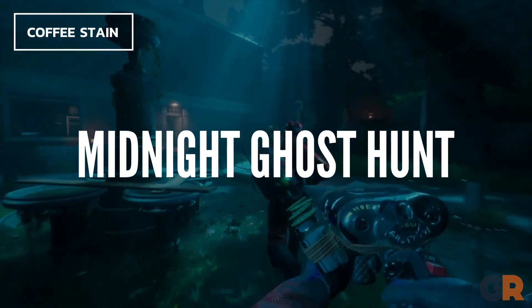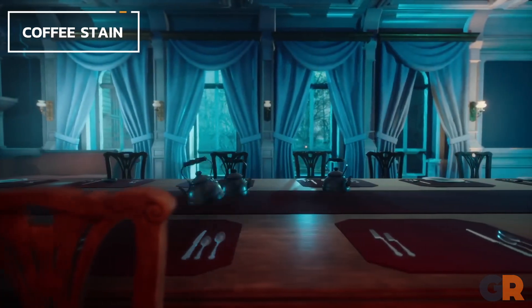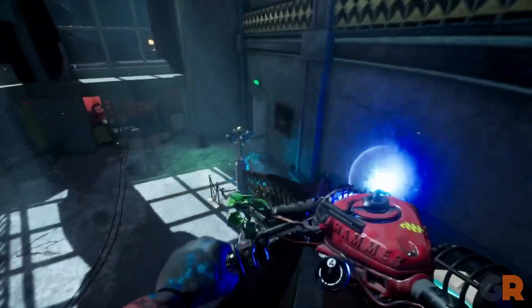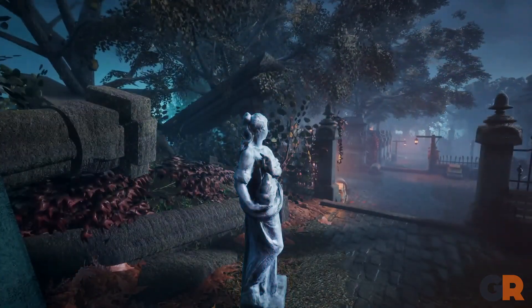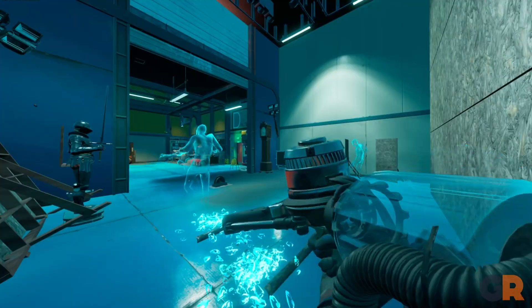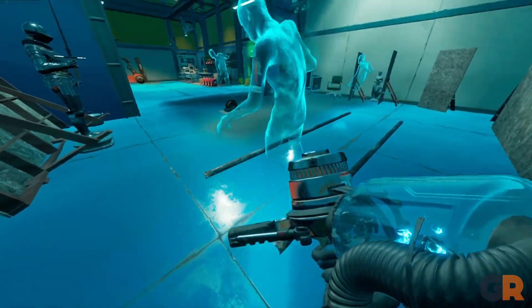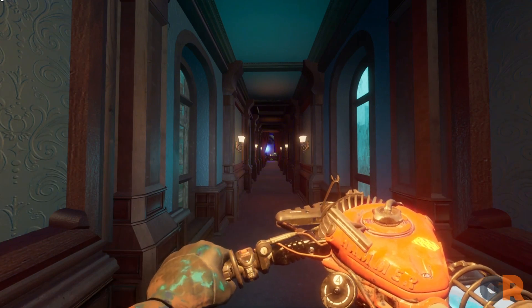Midnight Ghost Hunt — hide and seek isn't just for the living, as the game Midnight Ghost Hunt shows. It's a multiplayer game where the teams are split up into ghosts and hunters. Players battle against one another in 4v4 matches on several creepy haunted maps. The goal of the hunter is to find and exorcise each ghost using high-tech ghost hunting equipment, which includes a vacuum to suck up their ghostly essence and a spectral cannon which can be used to blast them away.